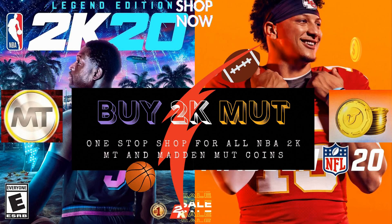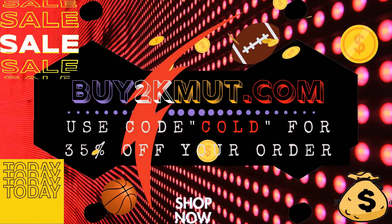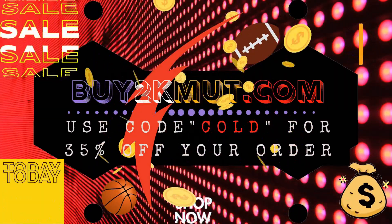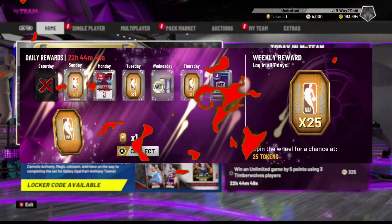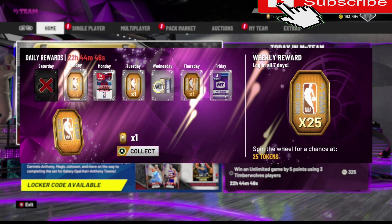Looking for cheap NBA 2K MT coins or MUT coins? Head over to buy2kmut.com for the cheapest coins online and use code 'COLD' for 35% off your order.